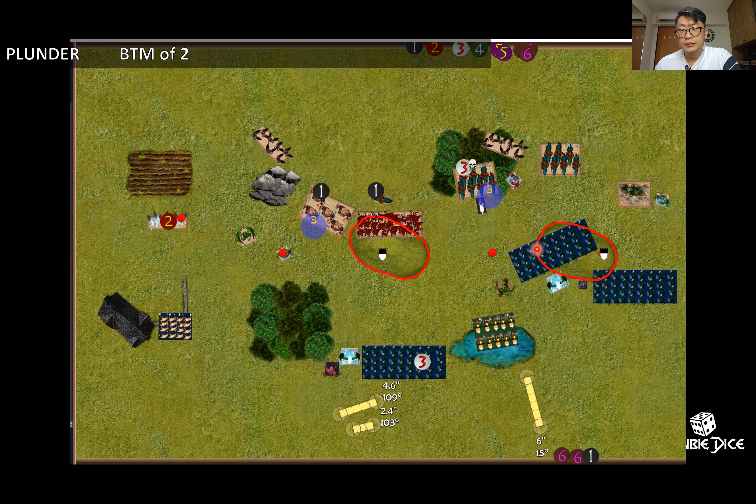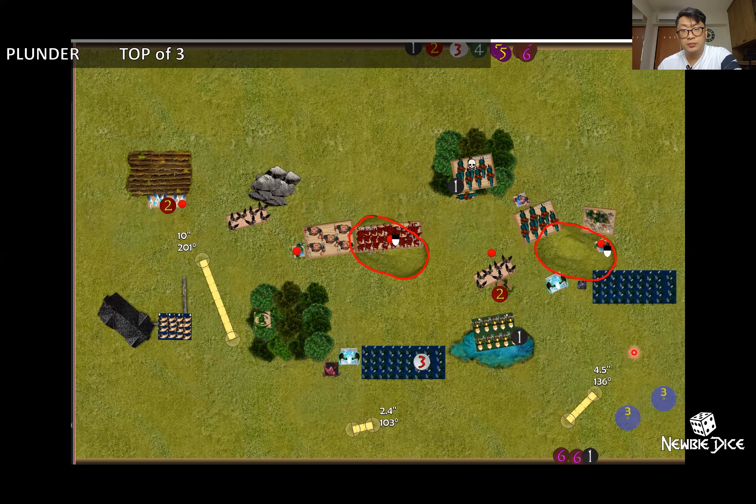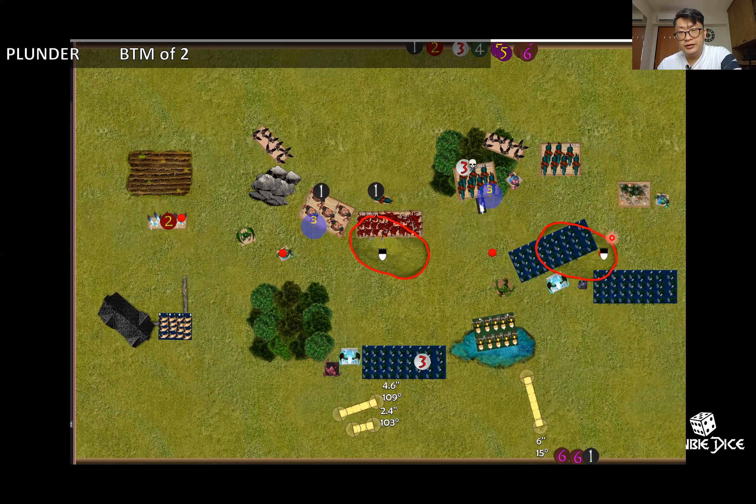Jeff's turn at the bottom of two. He continued to position upwards. Key thing — the air elemental is now coming to support the middle with the forest blocking line of sight, so my Bale couldn't charge it. His unicorn then charged in as chaff into my abyssal horseman — the one with the Boots of Striding — and wavered it. The skull marker means waver.